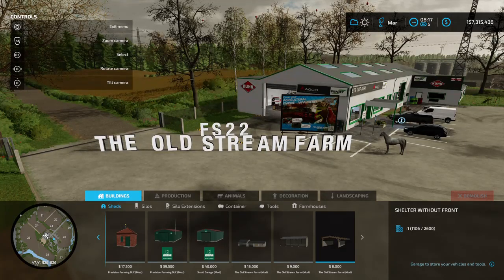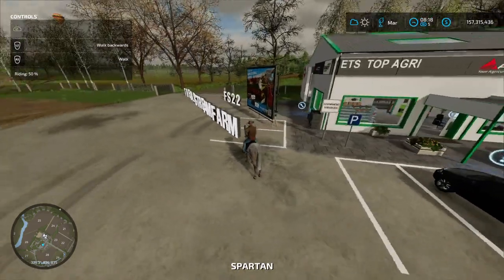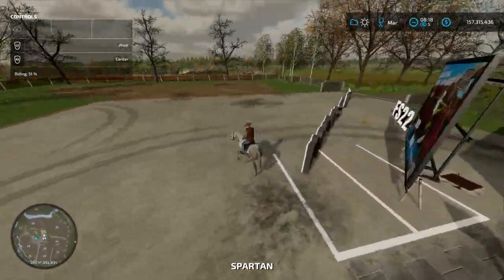All right, we're on the Old Stream Farm FS22. I'm just going to go through the motions of saying that all the productions have been filled and ready — they're all ready to go. You can go down there and check them out. I'll get my delivery van and we'll see how everything is going today.